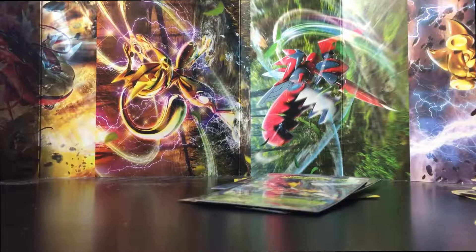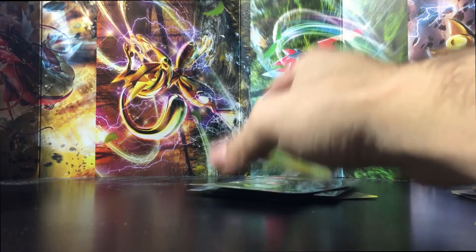Last pack! Let's see if we can go six for six and make it a perfect box. I'm getting nervous. We get an Ultra Ball, a Shauna, a Servine, a Whismur, a Fennekin, a Vullaby, a Larvitar, a Cottonee, a reverse holo Random Receiver, and a regular rare Kabuto. Honestly, I don't even care — holy crap.